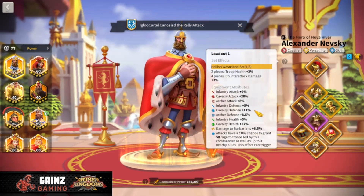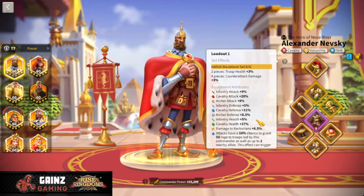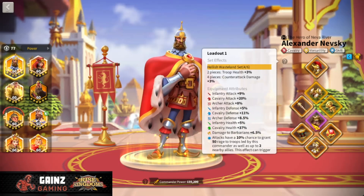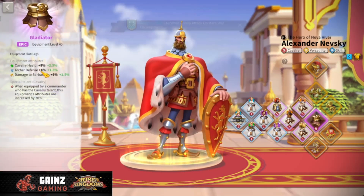You are actually better off going all in on health rather than focusing on getting more defense. With my cavalry set I have 37% cav health and 11% cav defense, which looks like a big imbalance, but the technology balances it out because you get more cav defense from technology and very little cav health. So this combination is really, really good — which is why I haven't moved away from the Gladiator piece, since it gives me an extra 10.5% cav health.